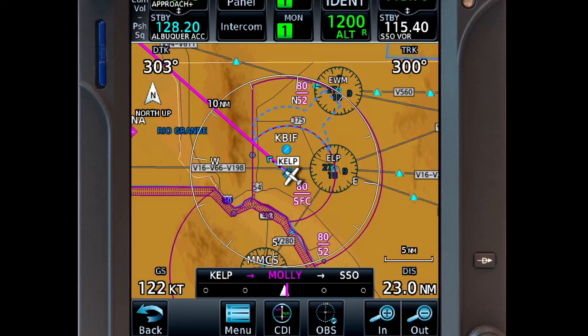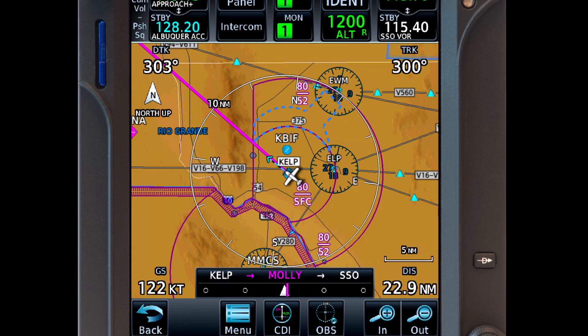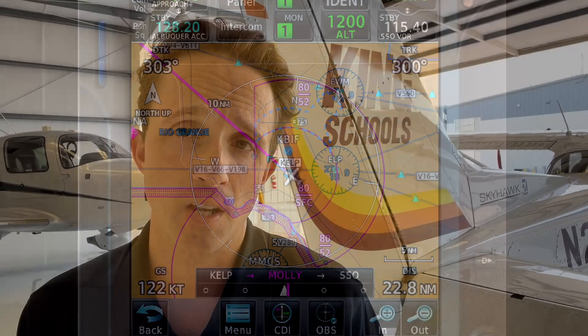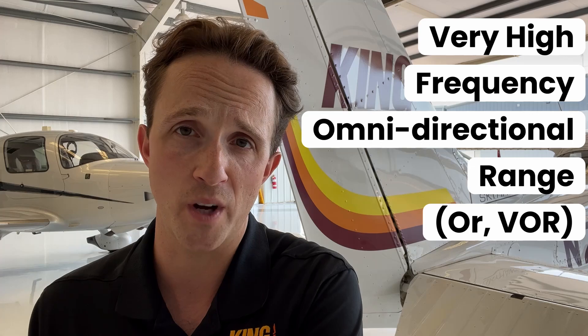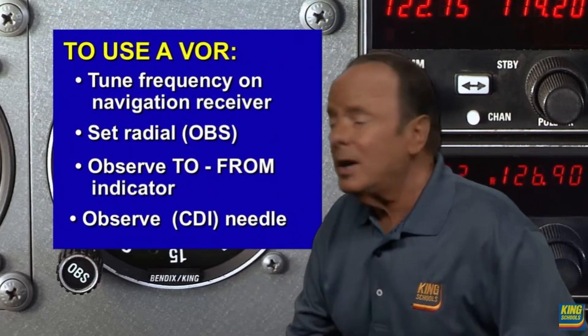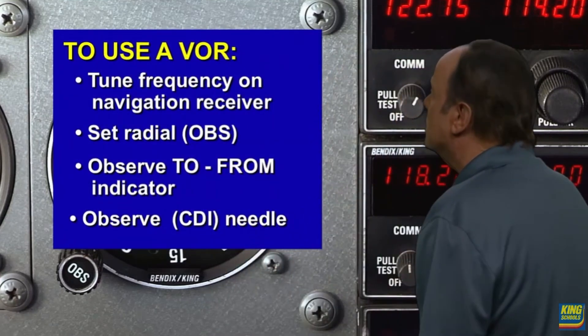Next, you'll learn how to navigate. GPS is a great place to start and is incredibly user-friendly, but you'll want to become an expert on the model installed in your airplane. You may also learn how to use VORs, which stands for very high frequency omnidirectional radio range — let's just call them VORs. VORs are less intuitive, but no problem. King Schools has some great free videos on YouTube about how to master them. They're actually really popular — check them out on the screen and in the description.